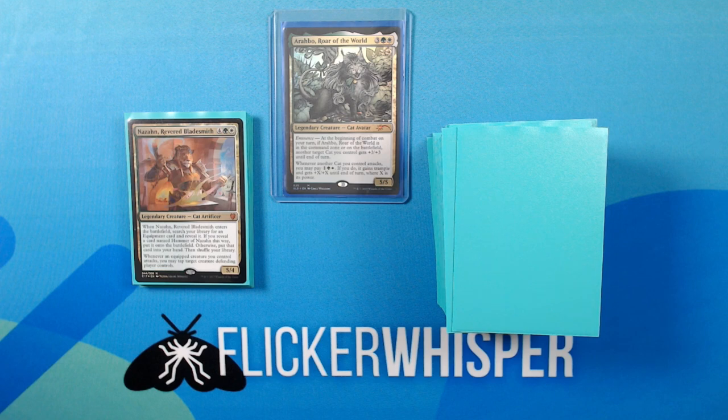This is the other potential commander for this deck, and he's definitely more for if you care less about cats and more about equipment. Nizan, Revered Bladesmith: when he enters the battlefield, search your library for an equipment card and reveal it. If you reveal a card named Hammer of Nizan, put it onto the battlefield; otherwise put that card into your hand, then shuffle your library. Whenever an equipped creature you control attacks, you may tap target creature the defending player controls.